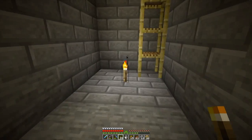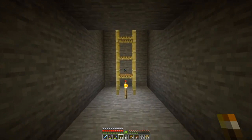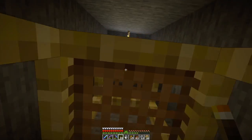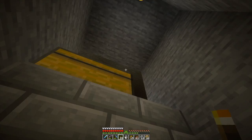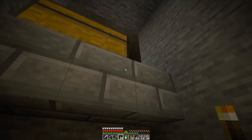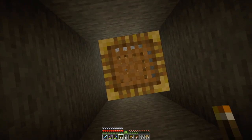And then I will put in hoppers and lava blade and all that good stuff. And then I want to route the drops over here. And this is this chest — this is where I want to be able to pick up the drops. So I want to get a water stream that comes up here, probably right where this is.